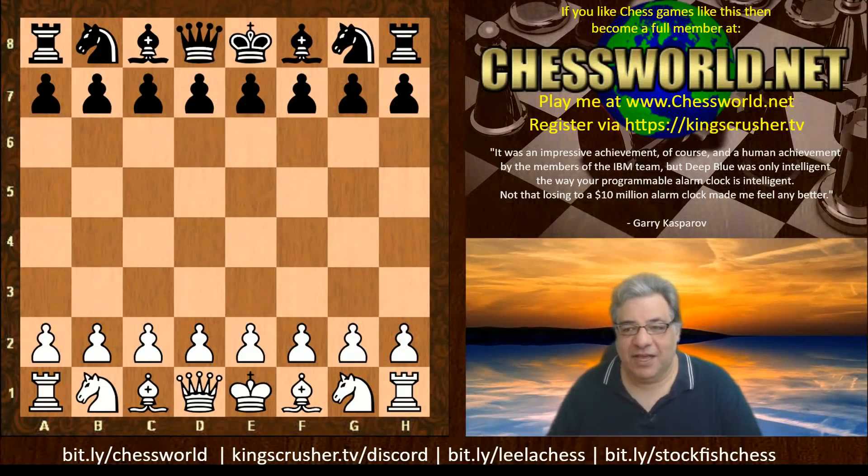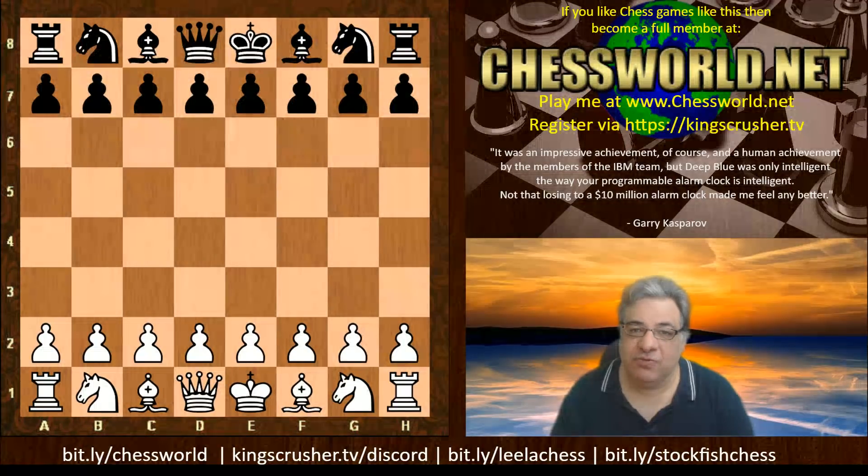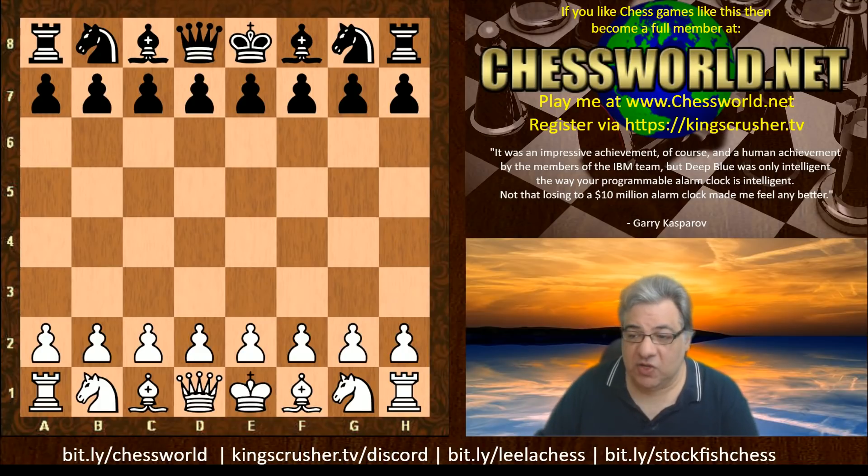Hi all. Let's have a look at another intriguing game from a TCEC Season 18 bonus round. It was Stockfish NNUE — which is Efficiently Updatable Neural Network spelled backwards — versus the top four. It turned out that Stockfish NNUE is remarkably solid, and here is one of the more interesting games against Stoofvlees version 2.